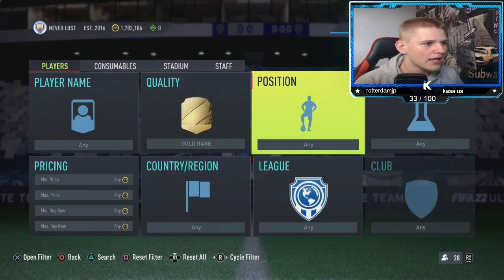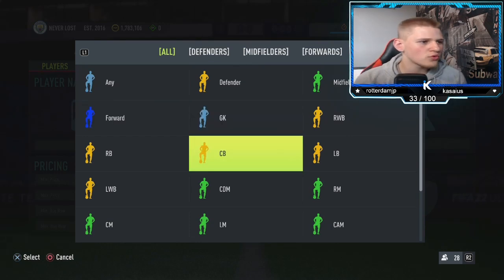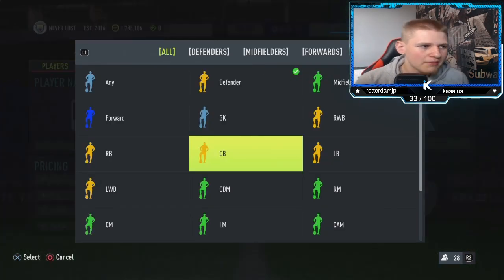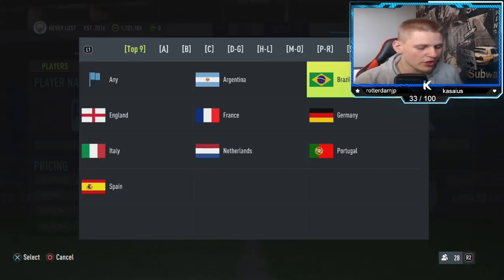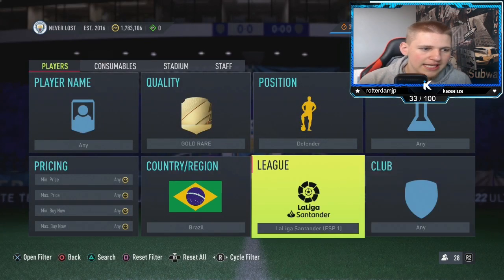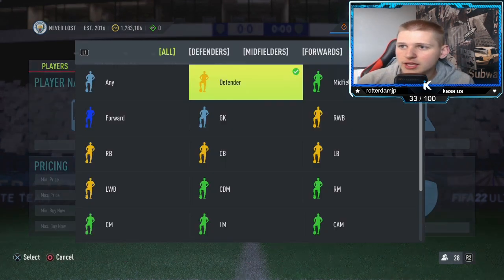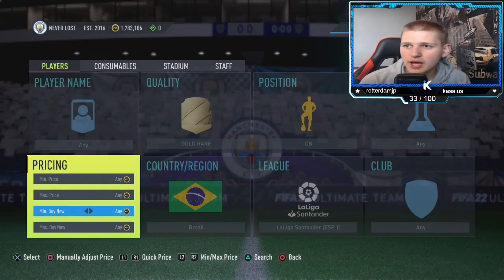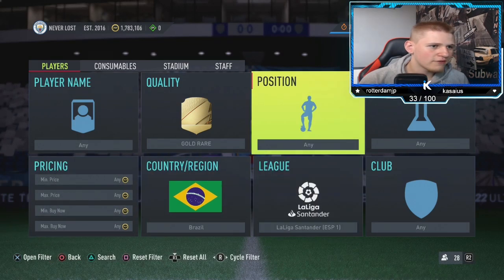Starting off, it's going to be a new one. Gold rare, position you want to go to defender. Normally we go centre-back, but you want to go defender this time. Chem style: any nation, you want to go down to Brazil. League, you want to go La Liga Santander. It looks very similar to the centre-back one normally, but you've got two players added to this filter instead.